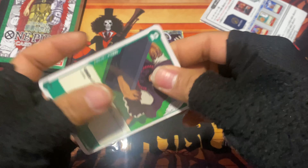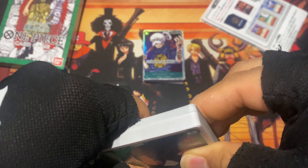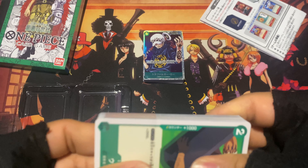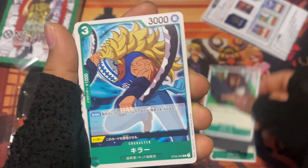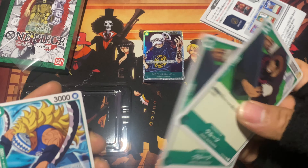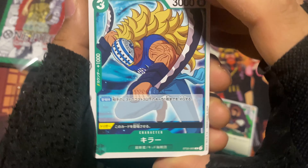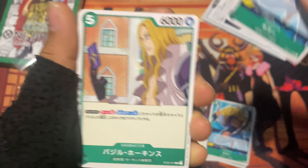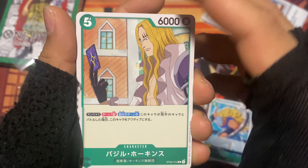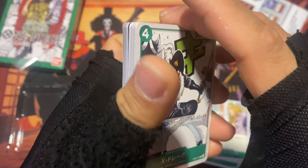I would assume Luffy is also in here somewhere since this is the Worst Generation deck — he is definitely part of it. There's a Roronoa Zoro — actually, two copies of Zoro. What do they have against him? Then there's Killer — and two copies of Killer as well.